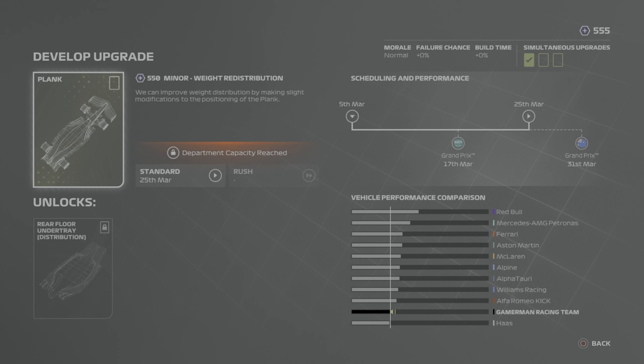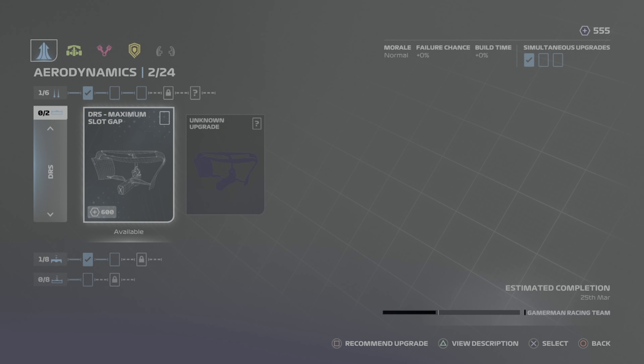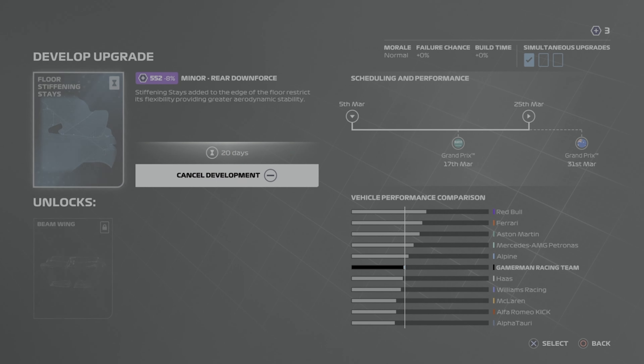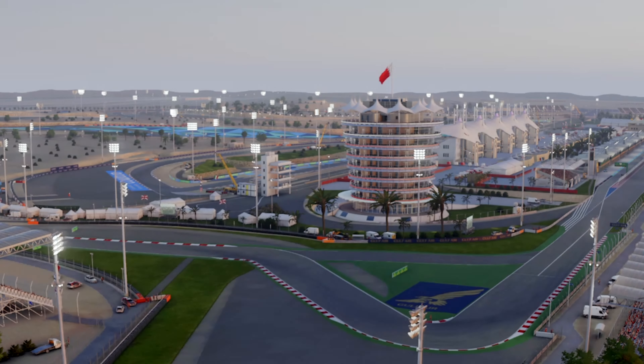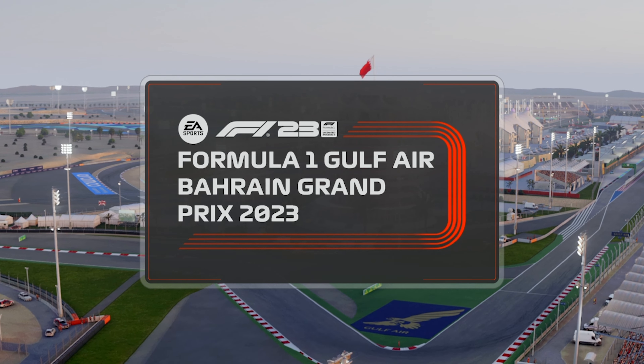Jack does not make it through into Q2. With the extra resource points we got in practice — I forgot to check on this after practice and into qualifying — we do end up getting an aero upgrade that will come in for Australia. Now get on to the race — no more practice. This is the real deal.